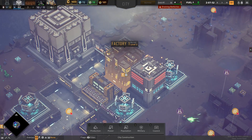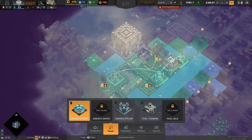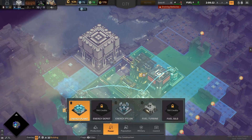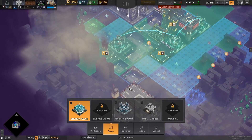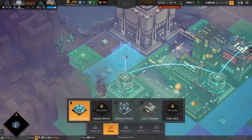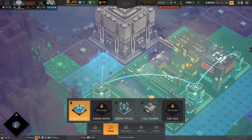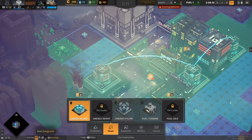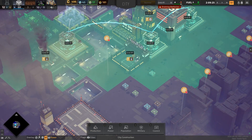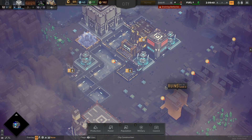It looks like we're draining power with all the extra buildings added, so we'd best build ourselves a power plant somewhere. Over here would probably be a good spot for a combo power plant and fuel depot. Let's add a power plant here. Is it within range of the power grid? It is. Everything's going really well now in our glorious city, and things are being built very quickly.